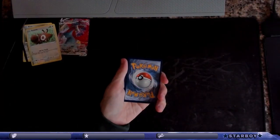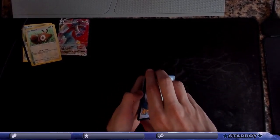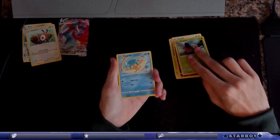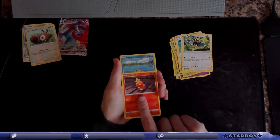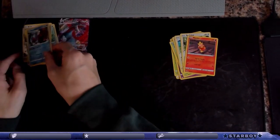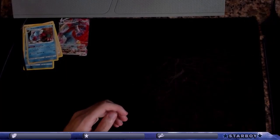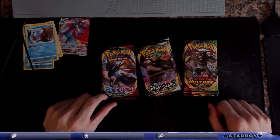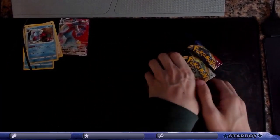We got a holographic in this one! There's the code. Is this Vivid or are you still doing Darkness? This is still Darkness Ablaze — this is my last Darkness Ablaze but I think this one's got my Charizard in it. I'm getting a Charizard today, I'm telling you right now. Holographic Dracovish! I really want a Charizard already. What do you think — Rebel Clash? Okay, so I have Vivid Voltage, Rebel Clashes, and then normal Sword and Shields.